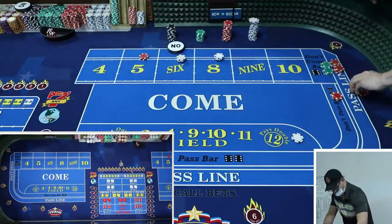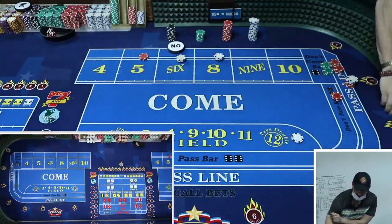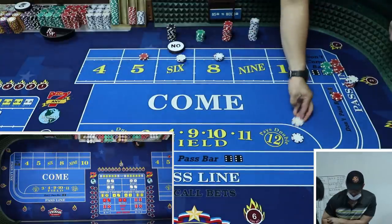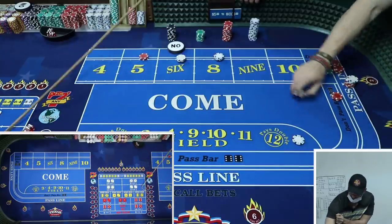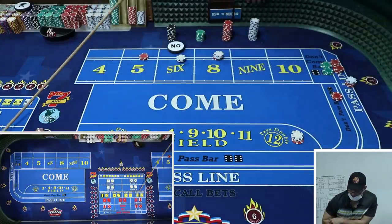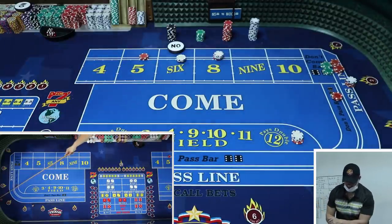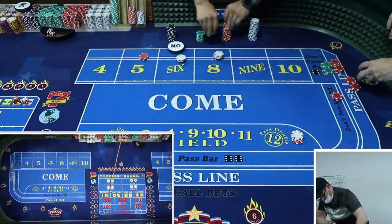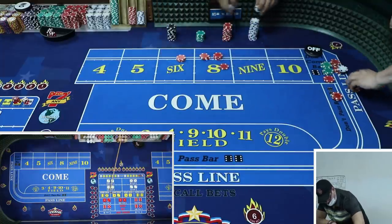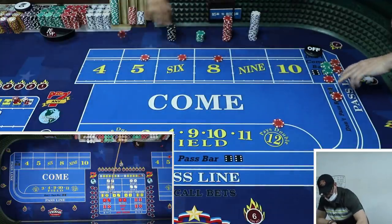If you guys have systems for us - roulette, blackjack - email info@cgdaleschool.com. Nine again - nice! We're going to start pumping up this field bet. Let's go $8 in the field for giggles. That's disappointing. We're leaving the $40 don't. $34 on five, six, and eight - throw that dollar in the field.